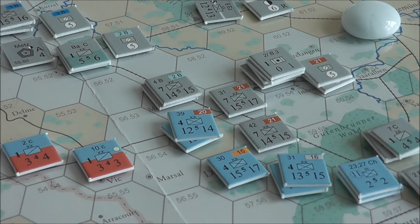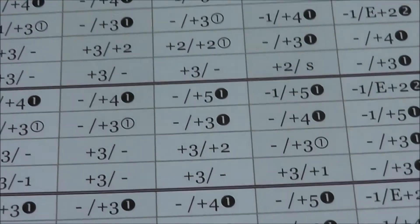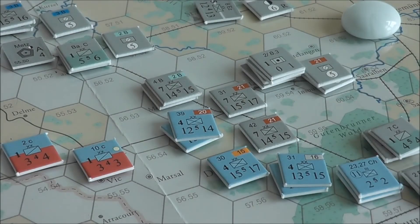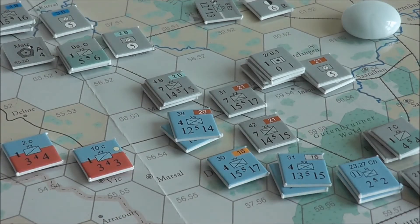Now I'll show you the quite detailed combat results table — it's actually a whole A4 page. What we're going to be doing is rolling two dice: a black and a white die. We note down the results: white equals four, black equals two.